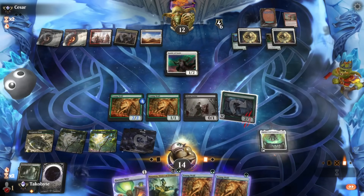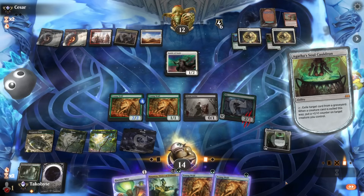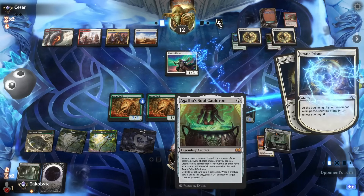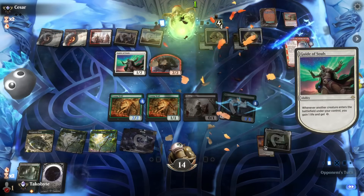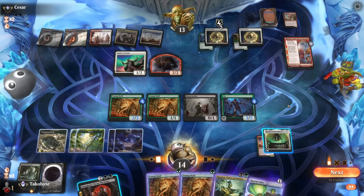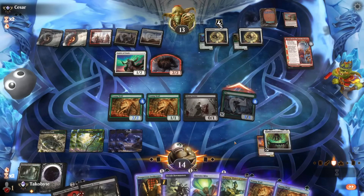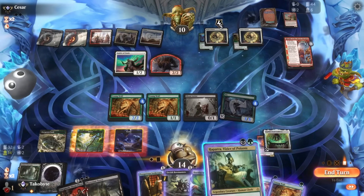Let's just get rid of that real quick. Opponent is making a mistake upkeeping the static prison they have on Six. I think we won, especially if we get a land. Oh my god — I love Six. I love Six. An absolute unit.